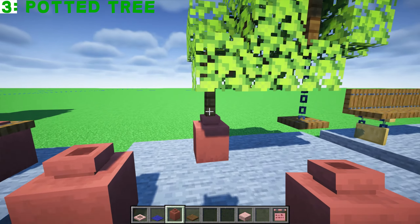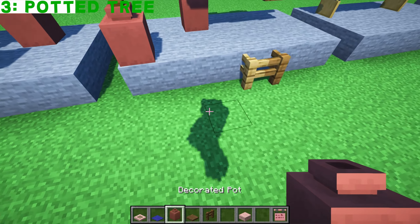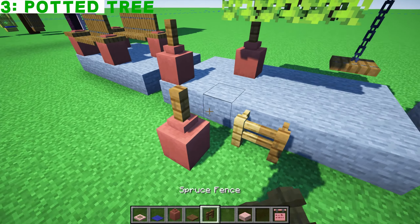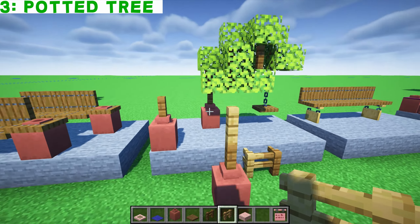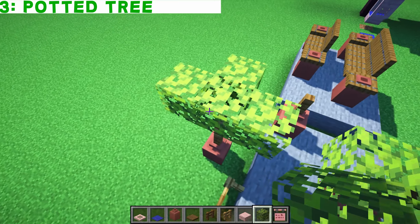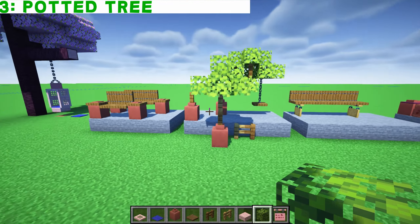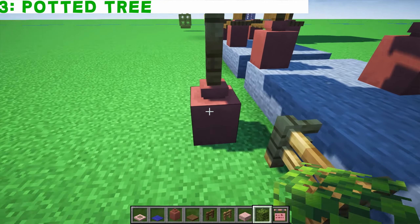Here we've got a little tree. You can place fence posts onto these, and maybe you could have different colored fence posts — spruce and oak. Then stick on one, two, three, four, five, six little bushes and leaves like that. You've got yourself a very modern looking little planter.